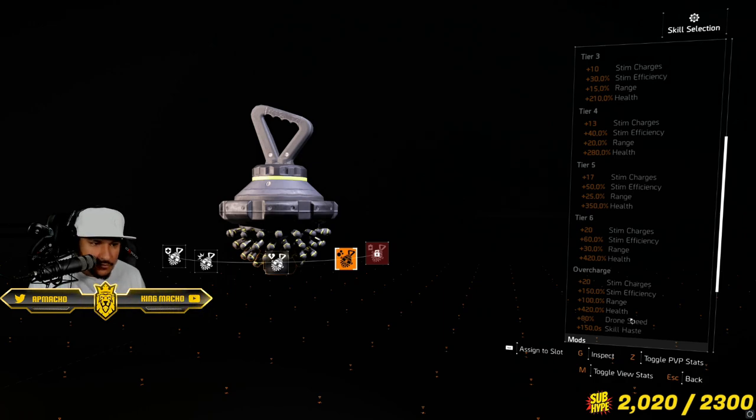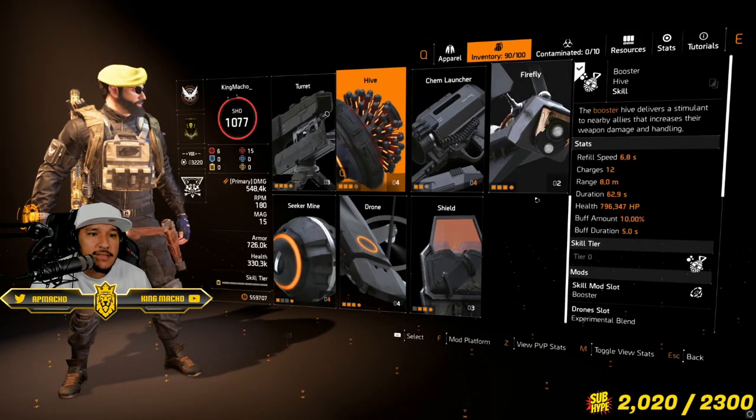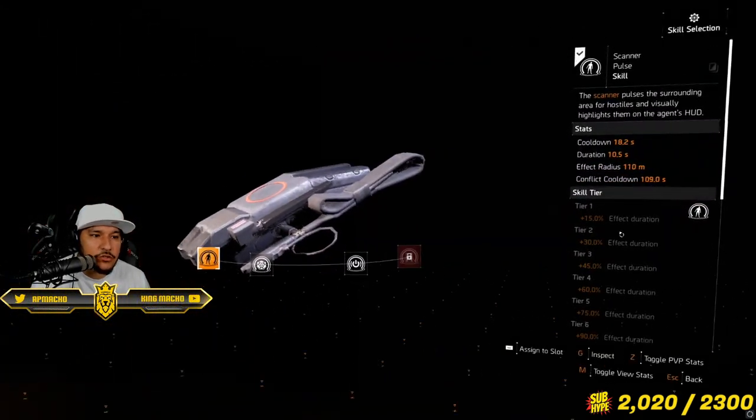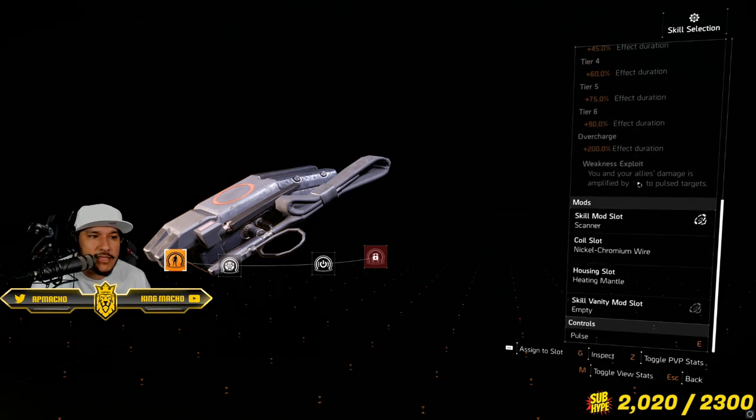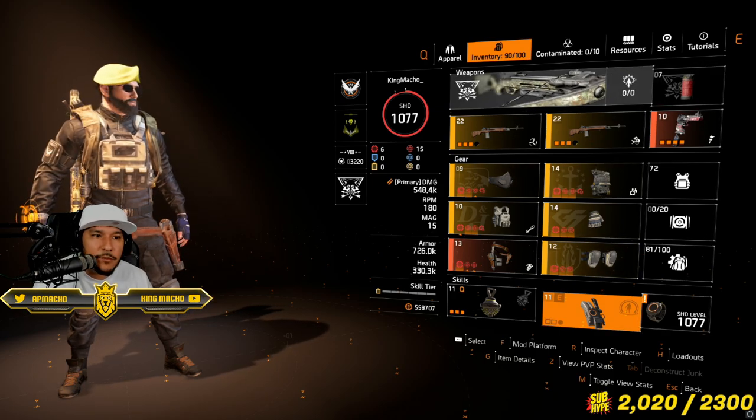Make sure you are rocking that Booster. And then the Scanner Post with BTSU to get that Weakness Exploit, which will give us 15% amplified damage to post targets. And that's it for this build — really, really quick, really simple build.